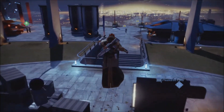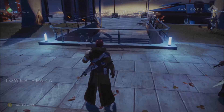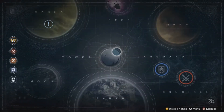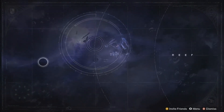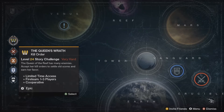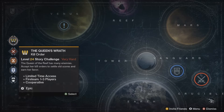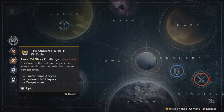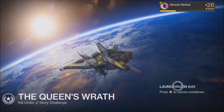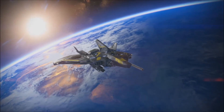So let's figure out what the hell the mission mode things are by heading back to orbit and see if we can figure that out. Alright, here we are in orbit. Wait a minute — I saw it. This shiny thing, look at that. Kill Order: the Queen of the Reef has many enemies. Accept her orders to settle old scores and earn her favor. Limited time access, one to three players, cooperative. Alright, let's launch this and see what we got. I'm in no way going to actually do this, because it's probably going to be impossible for me to do solo.